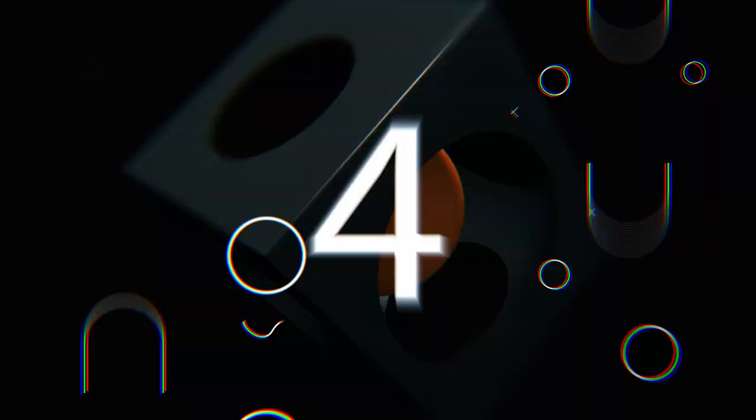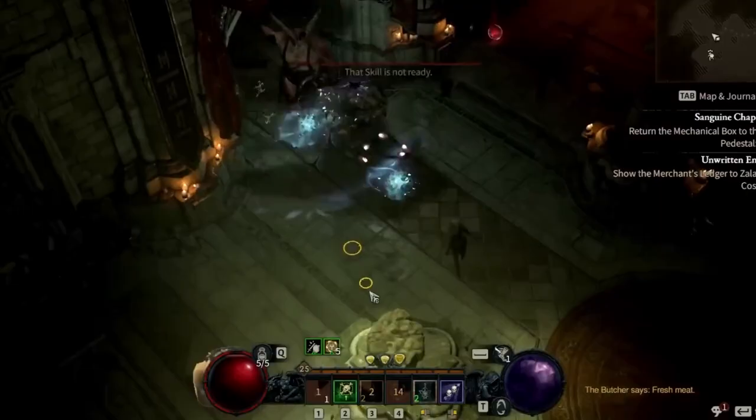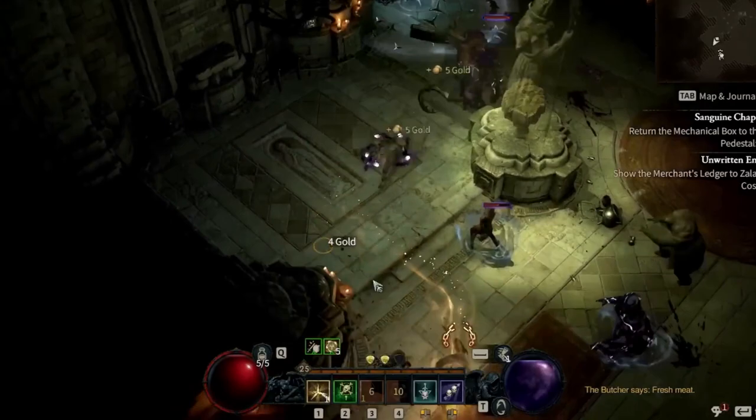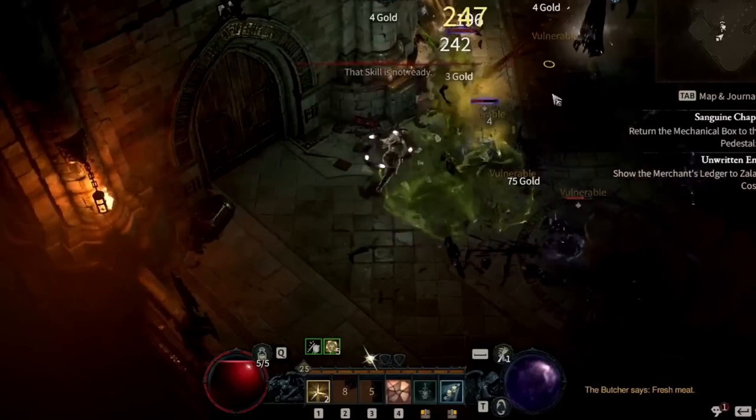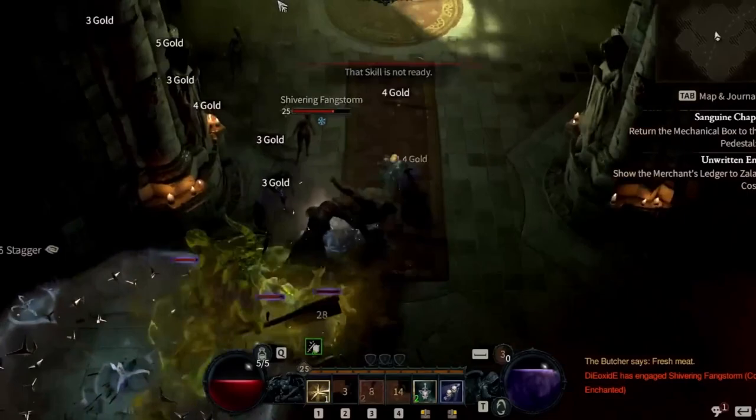Tip number 4: always make treasure goblins your first priority. If you see a trail of gold or a special icon on the mini-map, a treasure goblin is probably very close. Be sure to follow it because it drops a bunch of gold and lots of gear when you defeat it. However, it can take a lot of damage and it won't stop running away from you — you can steer it into a mob, but stay focused. Neat loot is waiting for you.